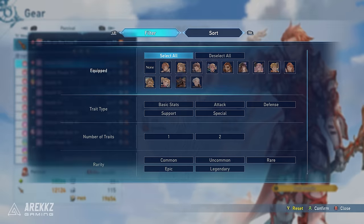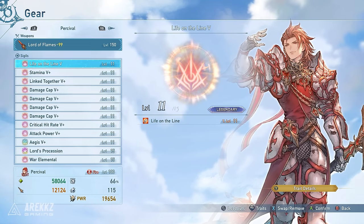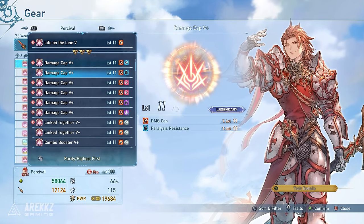Something else that will be super useful for you to know is that you can sort and filter through your sigils in the actual gear menu. By selecting sorting by rarity, it makes it much easier to see your powerful sigils at the top, and then you can use left and right on your D-pad to do page up or page down.